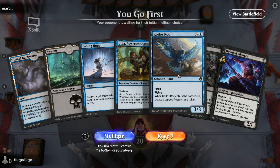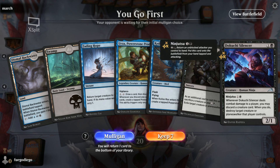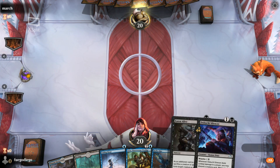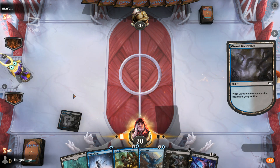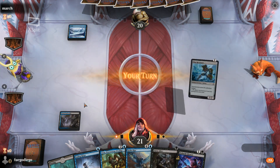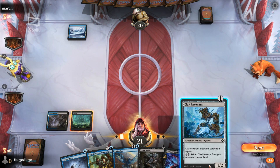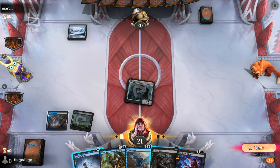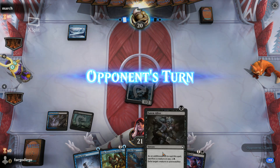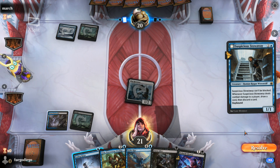We've got a Dismal Backwater. Eaten Alive is interesting. We've got the Silencer here — discard a creature card, when you do, destroy a creature or planeswalker that player controls. We'll start off with our tap land. It's a little bit of a slow hand. I think we will play Clay Revenant, and we can Fading Hope or Eaten Alive.